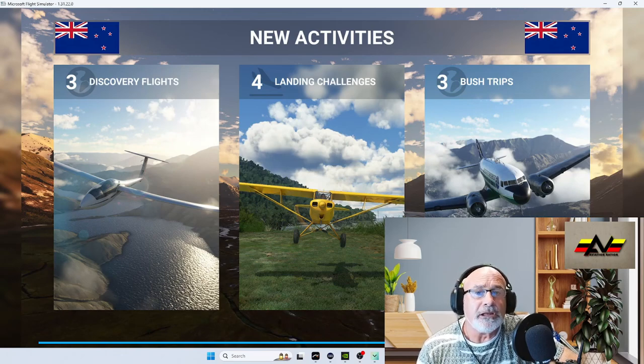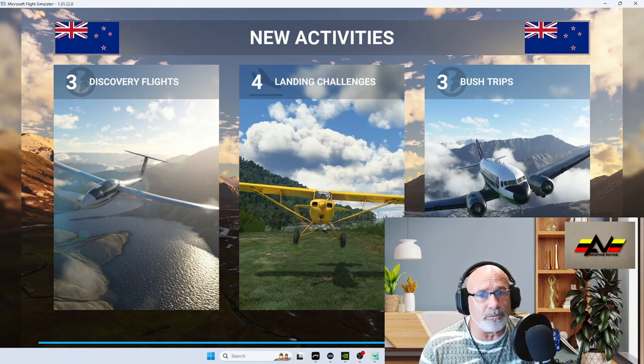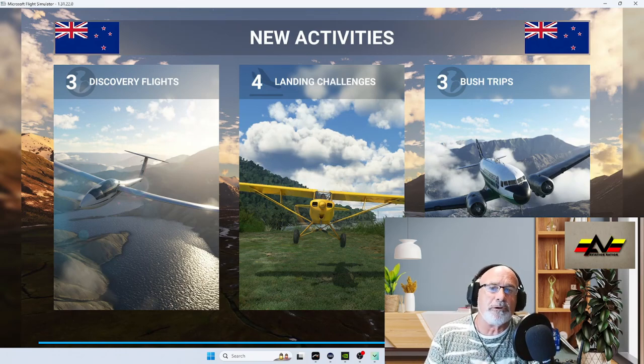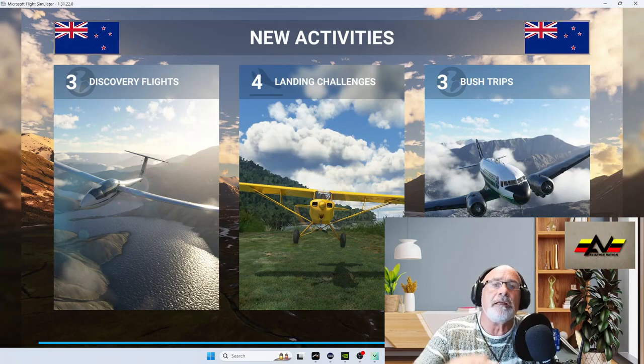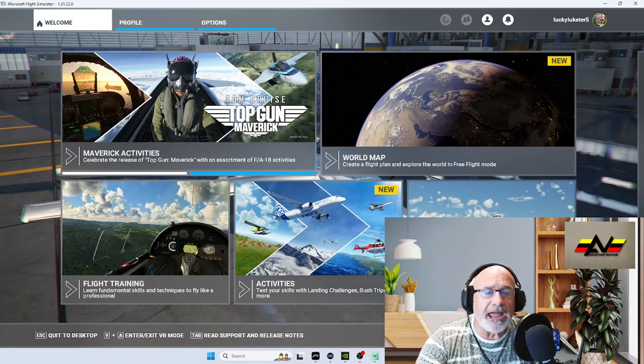Very important: don't update your flight simulator until you've taken everything out of your community folder. Take it out and put it in another folder — even create a new folder — just make sure you move everything out before you update the flight sim.